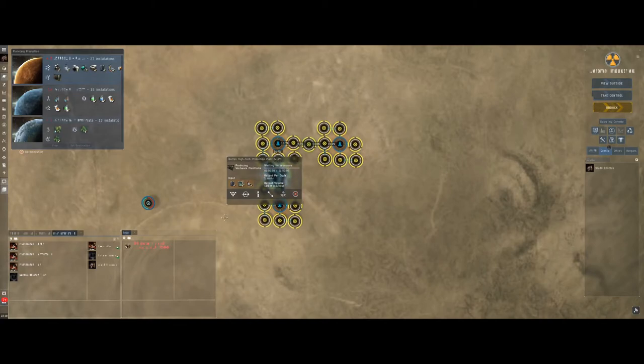It's worth mentioning that tier 4 production requires a high-tech production plant, which can only be placed on two planet types — the only facility limited by planet type. It can definitely go on a barren planet, and I think also temperate. I made the mistake of getting all this set up on a gas planet, spent 18 million on it, then realized I couldn't place the facility and had to move everything. Annoying, but lesson learned.